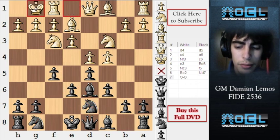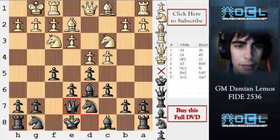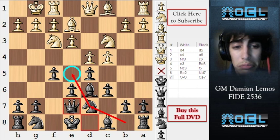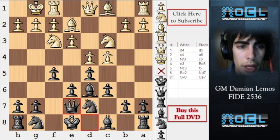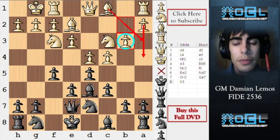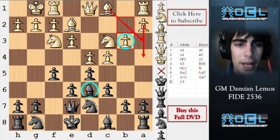White castles and black plays Qe7. I think black is being too careful here, but it's fine because Nd7 was careful and we are controlling the E5 square. Maybe we could have tried Nf6 immediately, but we are probably moving the queen to E7 anyway. In the future, white could try playing B3, A4, bishop A3 — and then he is getting our best bishop.